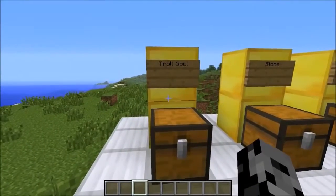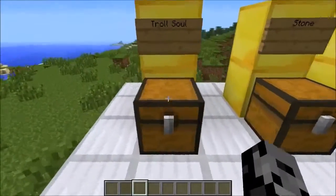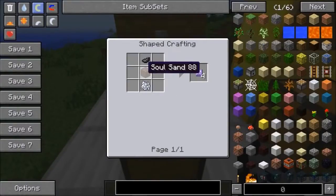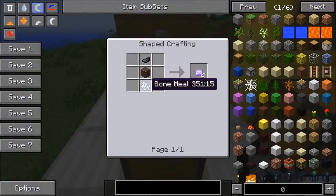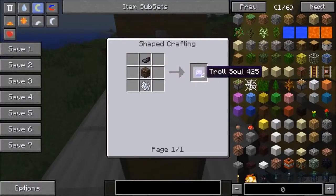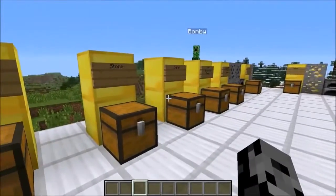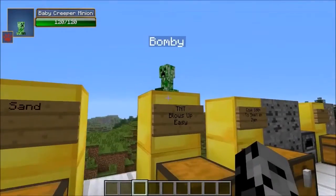The first item you need is a Troll Soul — you're basically a bad person if you make this. It looks like a skeleton face, and to craft it you need an ink sac, soul sand, and bone meal. It's a weird combination, but it's really important and you get four of them. It's used in pretty much everything in this entire mod.